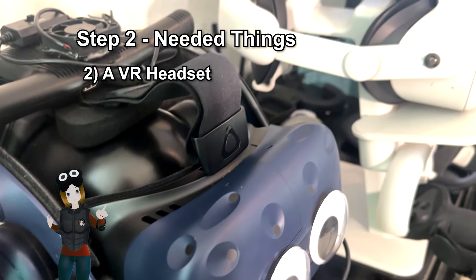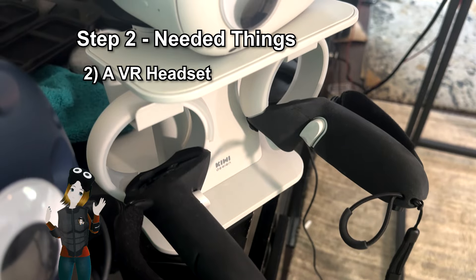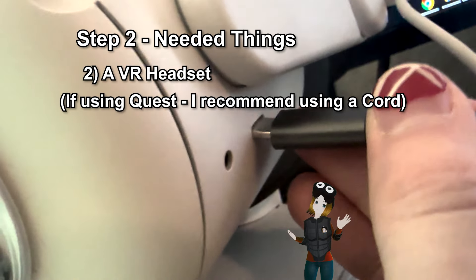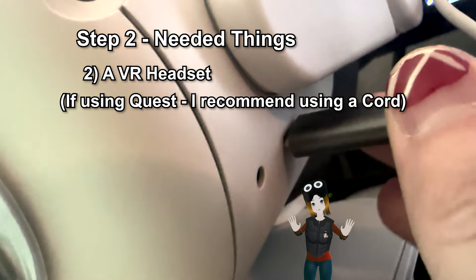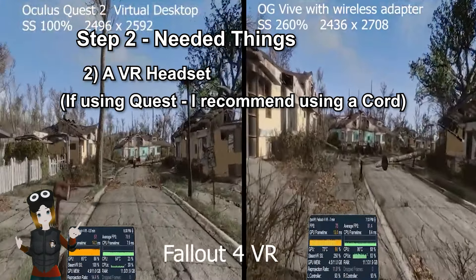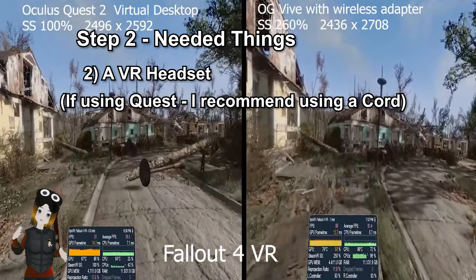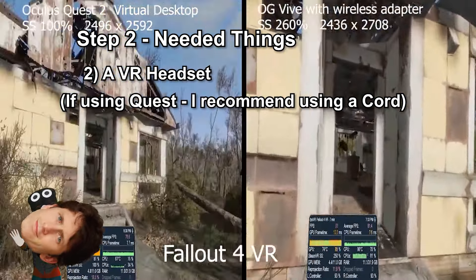You're going to need a VR headset to play Fallout in VR. If you are on a Quest 2, which I assume a lot of you are, I do always recommend plugging that bad boy into your PC with a USB-C cable to play Fallout or Skyrim, because if you play over WiFi, you might run into some performance problems. It tends to happen more with Bethesda VR games — just blame that on Todd Howard.